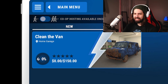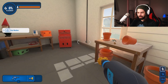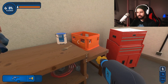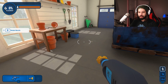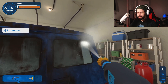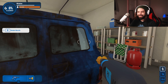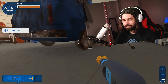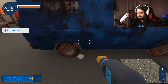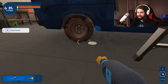Our first mission is to clean the van. Dude, this thing is dirty, stanky, nasty, but I want to clean everything — the guy, the paint, the toolbox. Oh my god, that feels good. I can go prone in this, just in case. I don't need a ladder yet. Let's clean it tight.